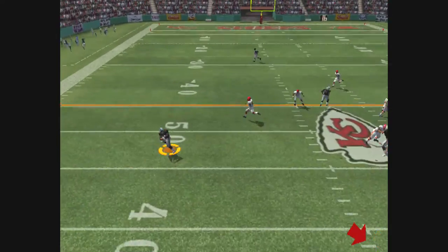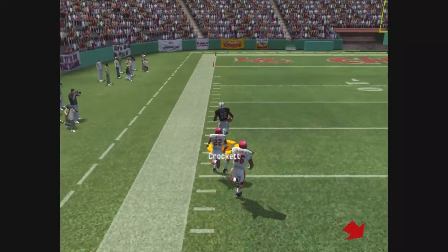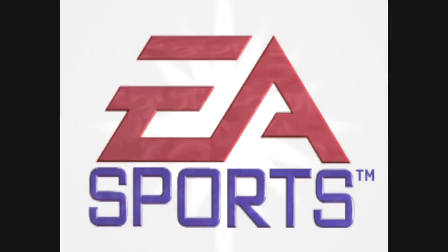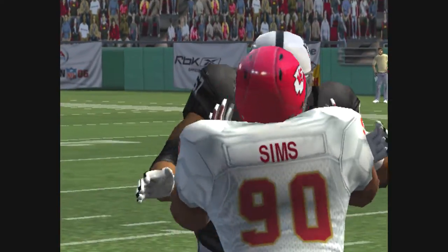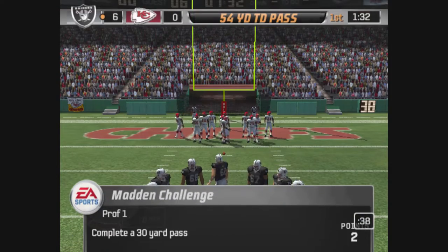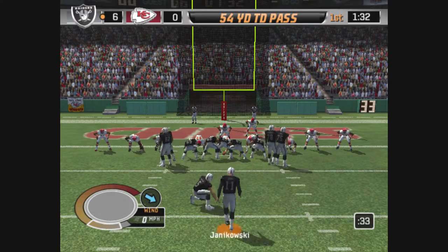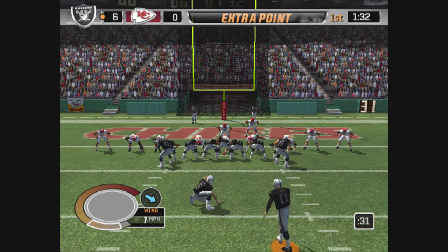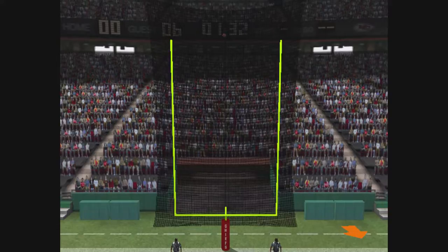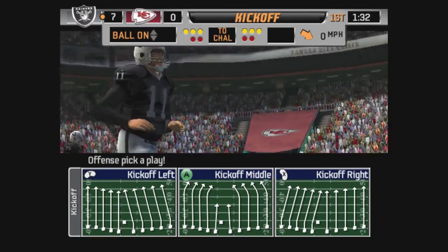Moss lines up in the left slot, on the move. He finds his man. The 40, the 20, the 10. When you get this kind of execution, you've got a great chance of making a big play. Watch it here as everyone takes care of their assignment. The pass is thrown where the receiver can make the best play on the ball. And it's six points. The extra point attempt is good. They have a one-touchdown lead now.